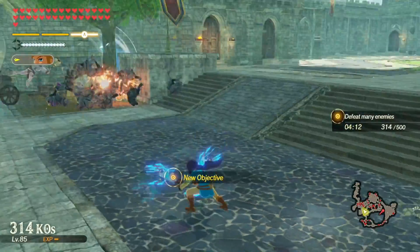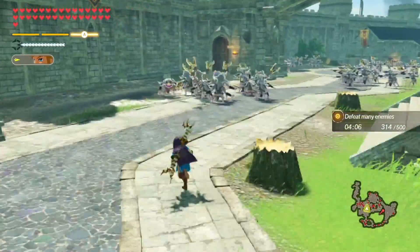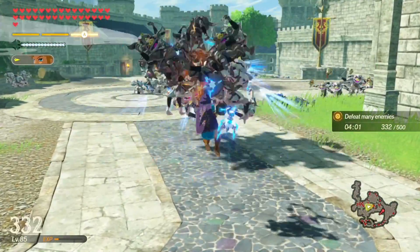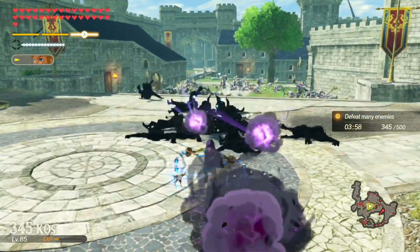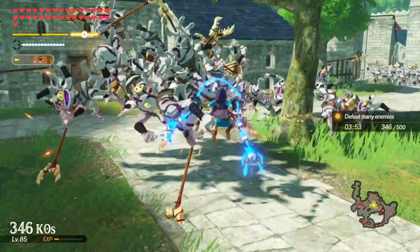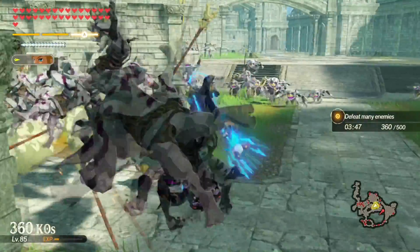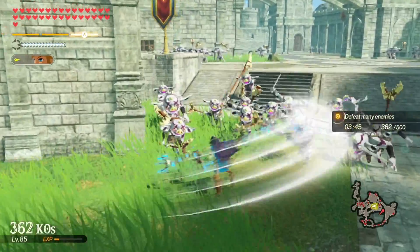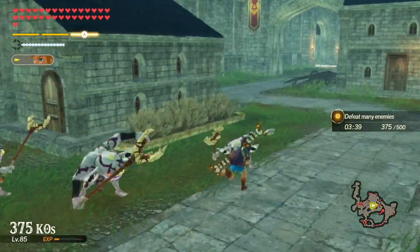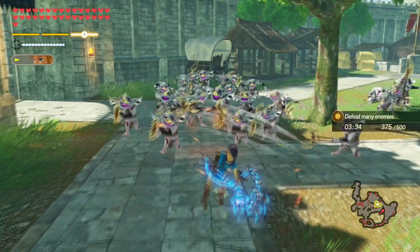Now you've got to kill 500 — but did it not give me any more time? I don't think it gave me any more time. So I'm on the clock to get a certain amount of KOs but I don't know how many because it just keeps making it more and more. Or maybe you just do this mission until time runs out and however many you kill is your high score. Surely it doesn't go infinitely — I bet I need to kill the silver Moblin to spawn more enemies.